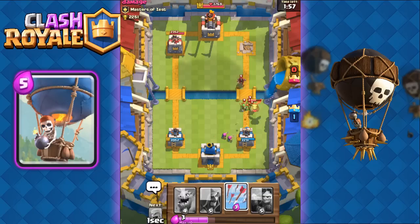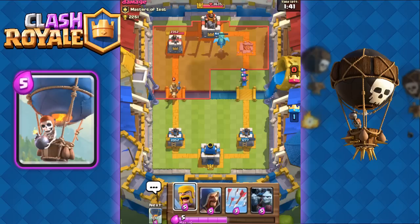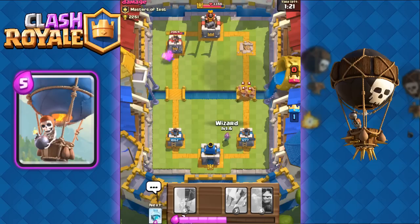Very good start. We're going to send out our archers beside our tower. The archers are going to take out his baby dragon. We're going to send out our own baby dragon to take out his wizard. So again we have that baby dragon with archers behind — good combination. He's going to attack from the other side. We're just going to send our barbarians onto his prince and that's going to completely shut down his prince. I didn't send out my barbarians right in front of my tower, that way I avoided his fireball.